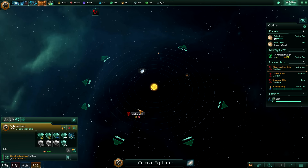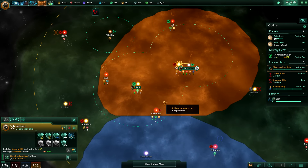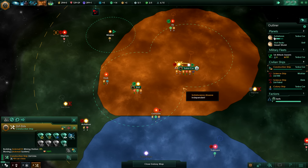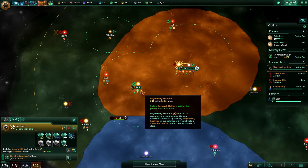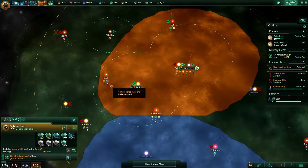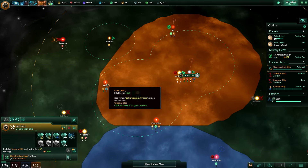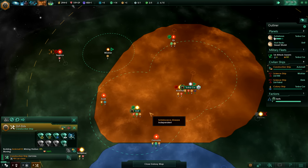My construction ship is going to go to Akbal and build a mining station there. I know some of you guys are probably shouting at me to build engineering research and physics research stations and so on, but honestly I don't think it's a viable use of minerals early on at all, so I'm not going to bother.